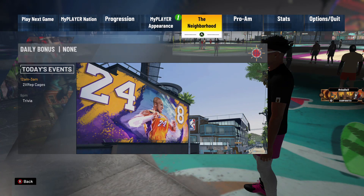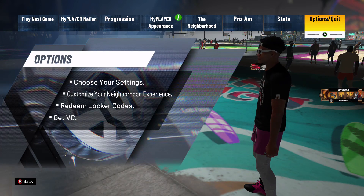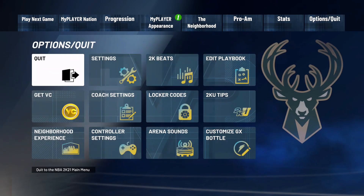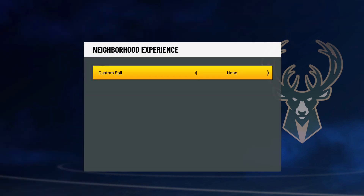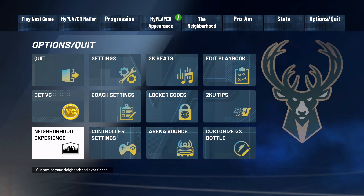So you can go to Options/Quit — you're not going to quit. You're going to go into Neighborhood Experience, and then where it says Custom Ball, you're going to switch it to whatever ball you purchased. I don't know why 2K makes it so expensive. It's 25k just to get a custom ball, which is kind of dumb. But when you play a lot and level up, you get VC quick, so you don't really notice — VC isn't really a problem.